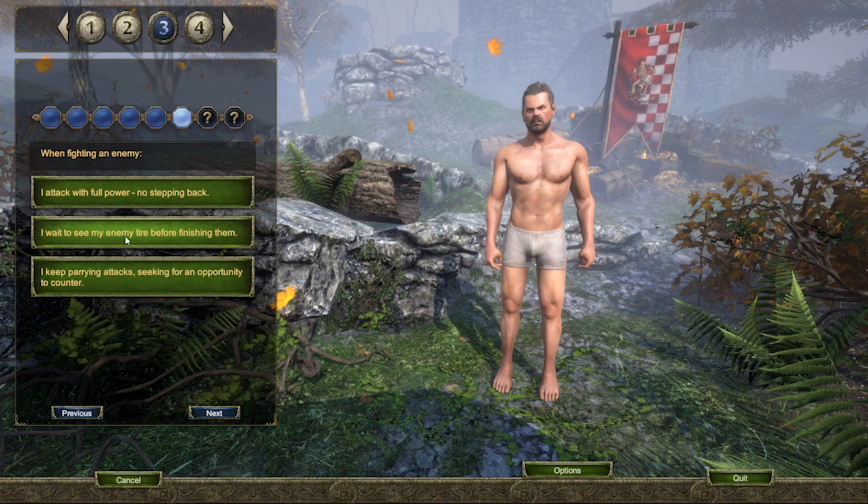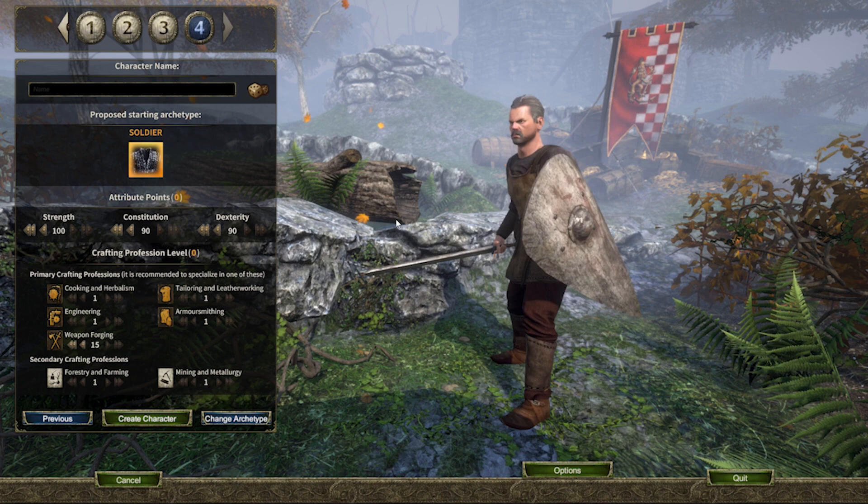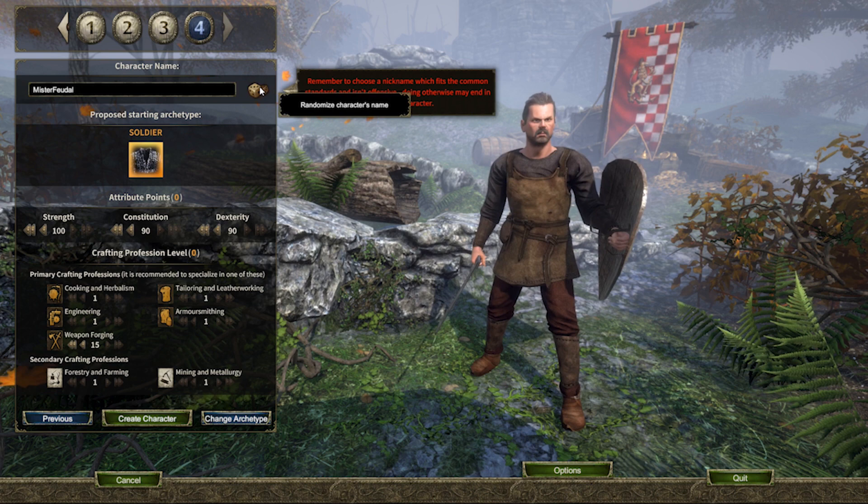Once you have answered all of the questions, Gloria Victis will assign you a class. If you're happy with this class, you can give your character a name, or you can click the dice button to give your character a random name. Remember to stay within the parameters of the red text. If you're not happy with the class selected, you can click change archetype.